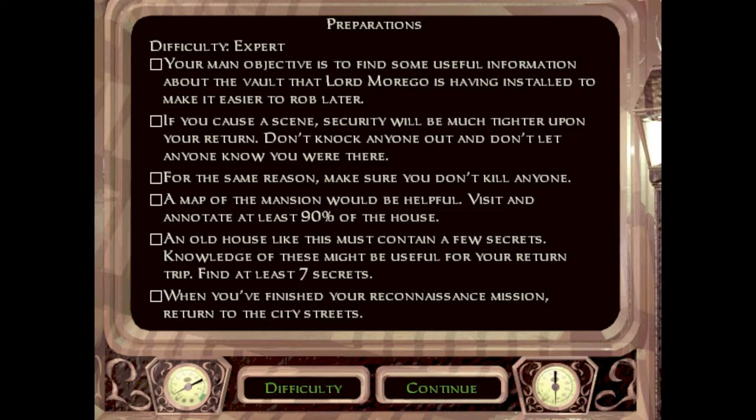There are wild rumors it's a pagan magic book bound in human skin, but I've not heard anything concrete. This item must be phenomenally valuable though, because it's being transported with an escort of armed guards. My best chance will be after the book has arrived. This may also pose a problem because the paranoid Lord Morrigo is having a brand new vault constructed underneath his house using new Mechanist technology. Some inside information couldn't hurt, so I'll be casing the joint before the vault is finished. Lord Morrigo is throwing a party for the city's nobility.